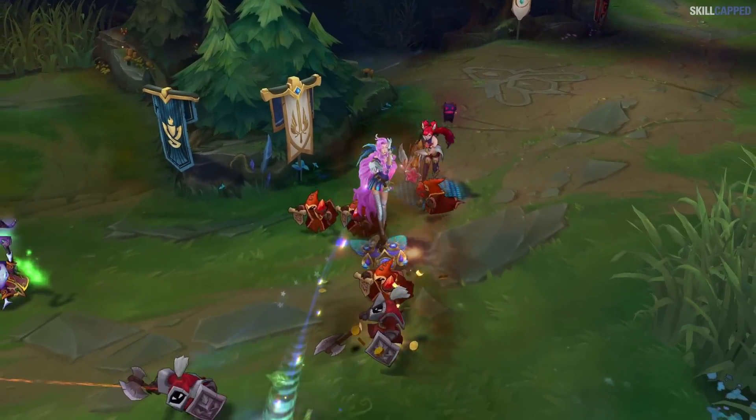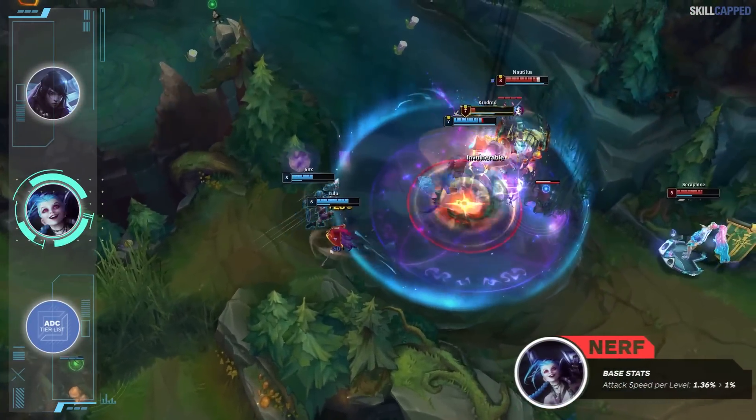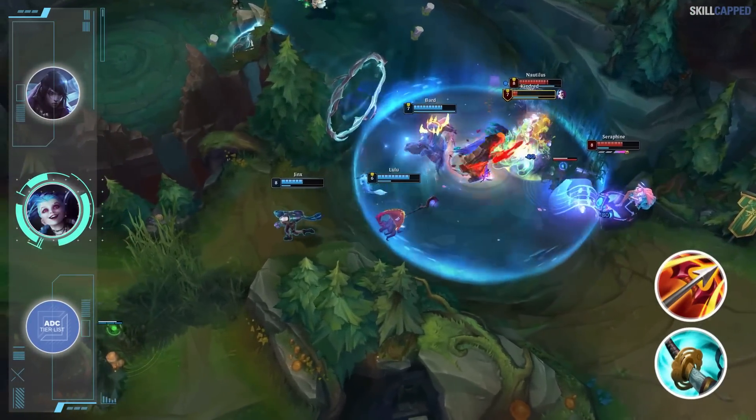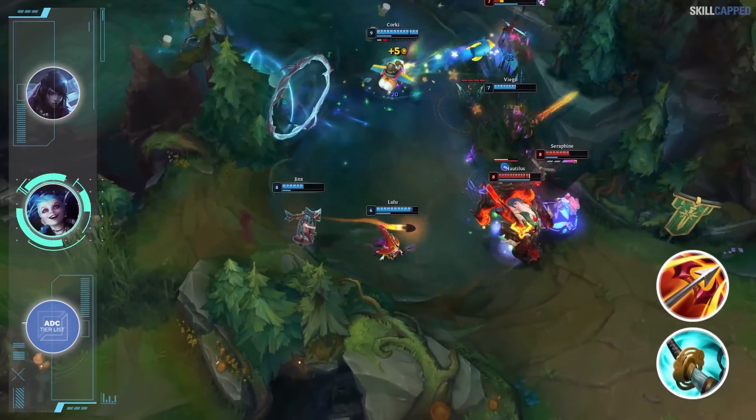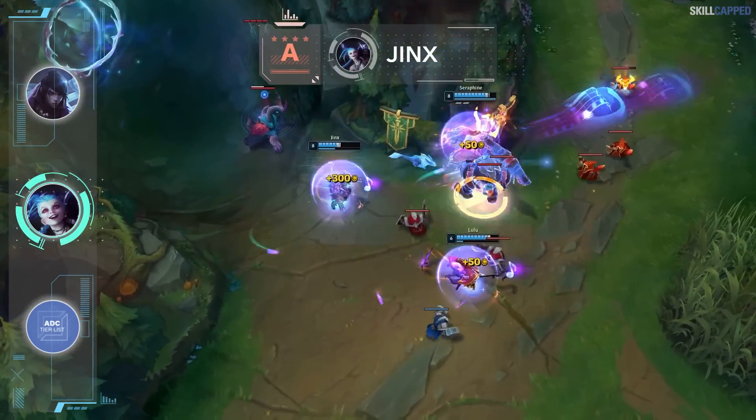Jinx's time on top of the meta is definitely coming to a close this patch as her attack speed growth is going from 1.36 to 1%. Not only this, but Jinx also suffers from the Stormrazor nerf along with the Hurricane nerf. There will be many better options to choose from moving forward, as Jinx will be dropping from S into A tier.